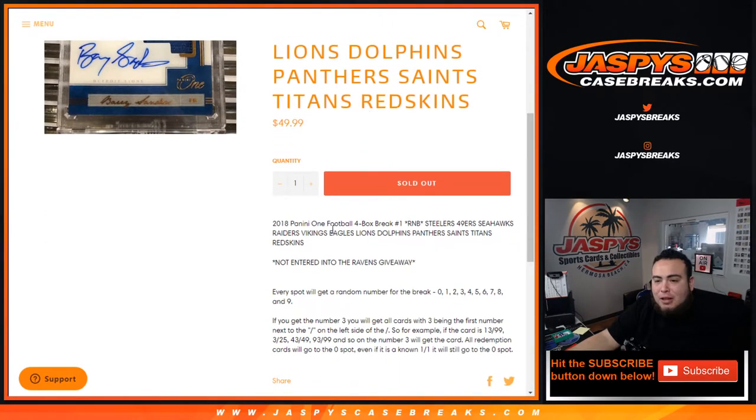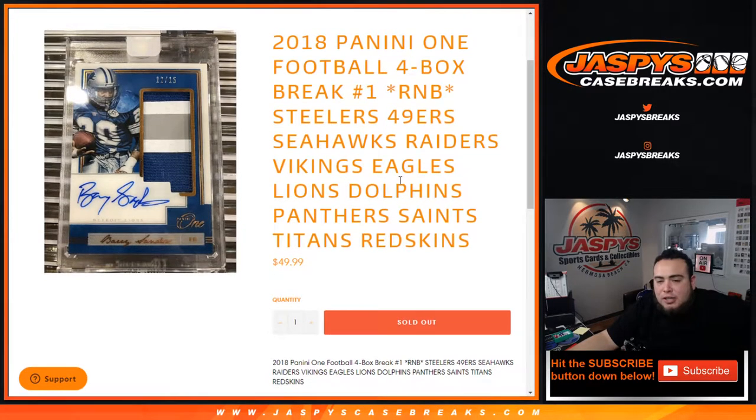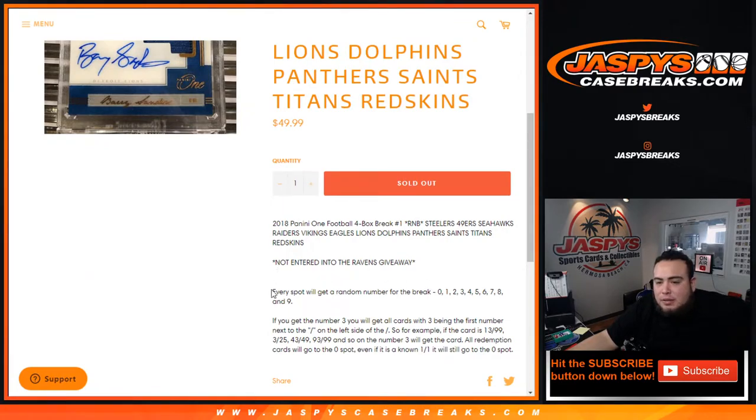Remember guys, this is a random number block. You are paying a fraction of the price at $49.99 for all of these teams here in a four-box break — Platinum break number one of Panini One Football. It works just like any other random number block on our website, but only for these teams. Every spot gets a random number from zero through nine.